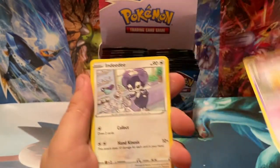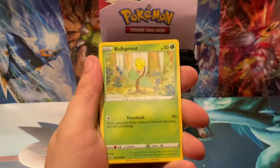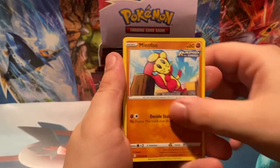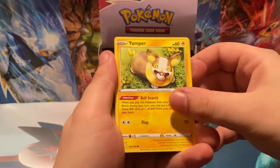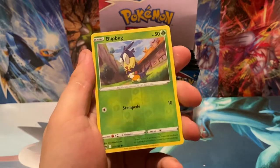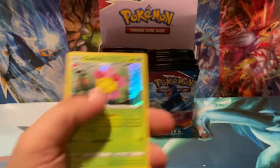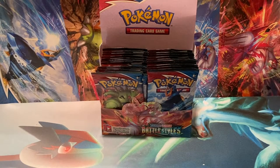Leaf Energy, a Fan, Dottler, Dedenne, Murkrow, Sandile, Bellsprout, Mienfoo, Yamper, Reverse Holo Blipbug, and there we go — a Cherrim Holo! Everyone's favorite Pokemon right there — Cherrim from Gen 4.